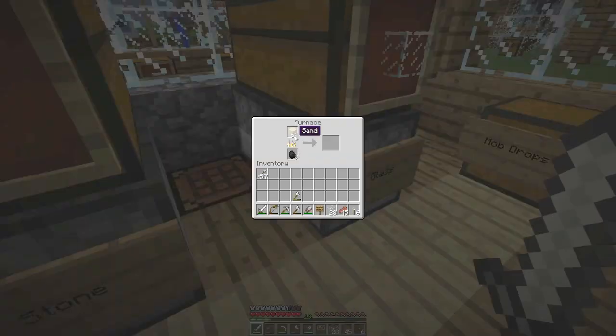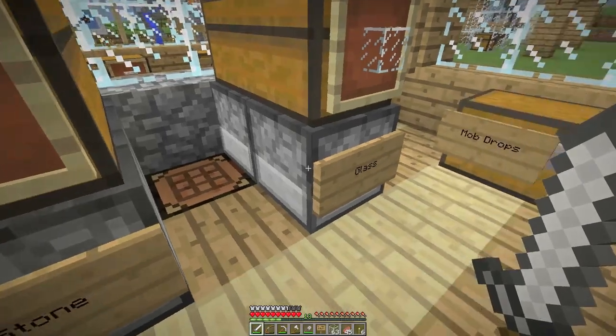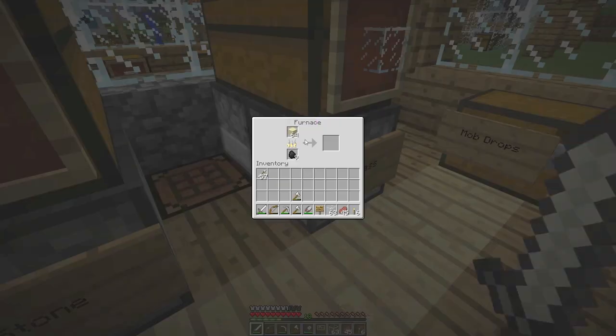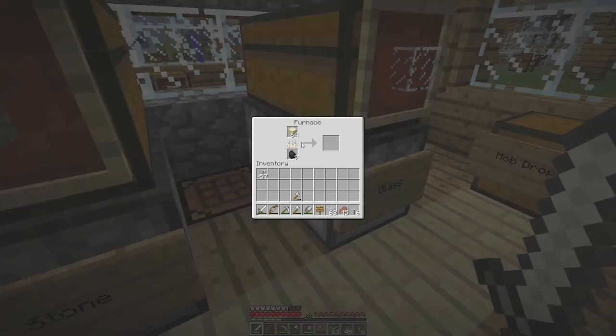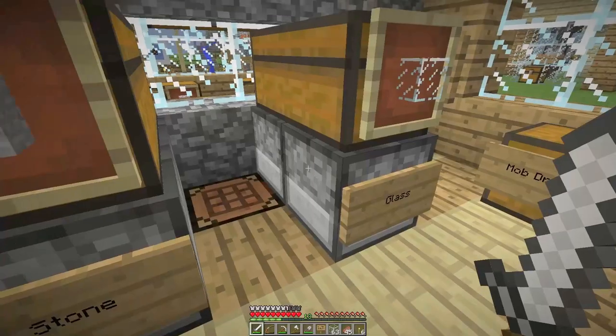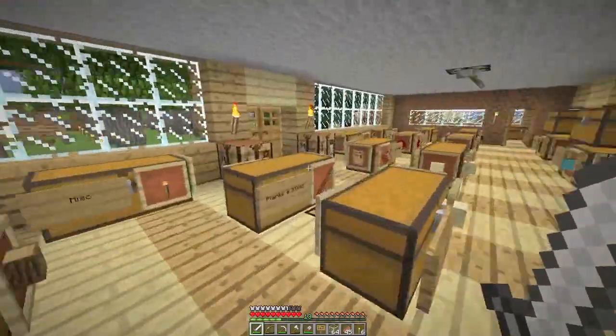I've got 28 pieces of glass in there. That should be smelting away to give me some more glass. Have I put sandstone in? No, it is glass, it just doesn't appear to be doing a great deal. That's not working for some reason. There we go - don't know why that wasn't working. So yeah, I've got a few pieces of glass and basically I'm going to show you what we're going to be doing.